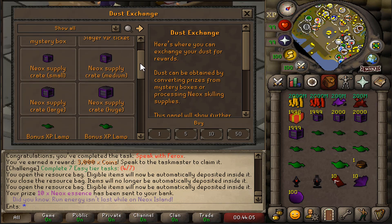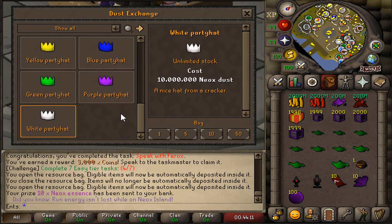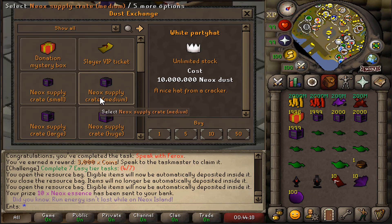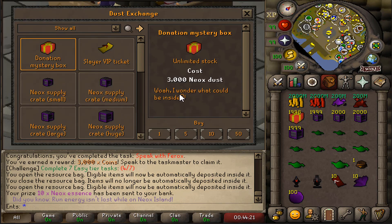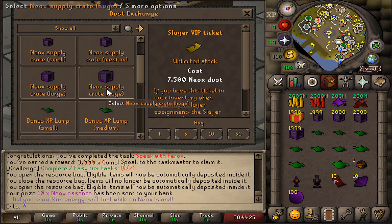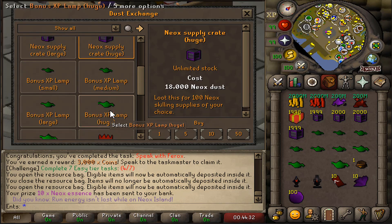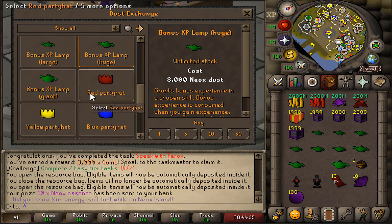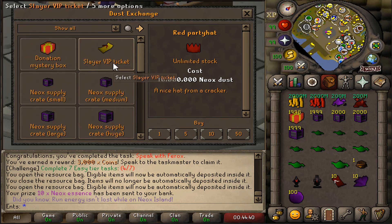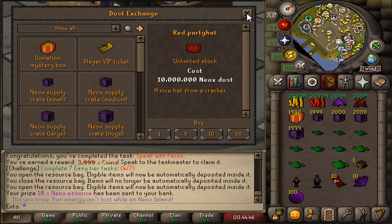We also have Neox dust. The dust exchange lets you spend your dust on various items — for example, a white party hat costs 10 million Neox dust, which is crazy. Donation mystery boxes are 3,000 Neox dust. A Slayer VIP ticket is 7,500. The huge Neox supply crate is 18,000, and a bonus XP lamp is 8,000. Compared to the party hats, those are very affordable.